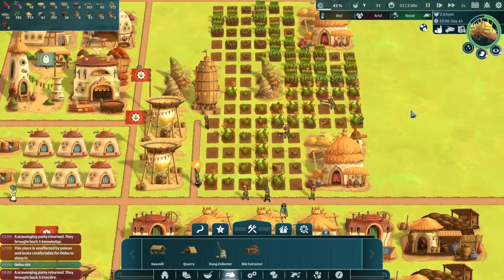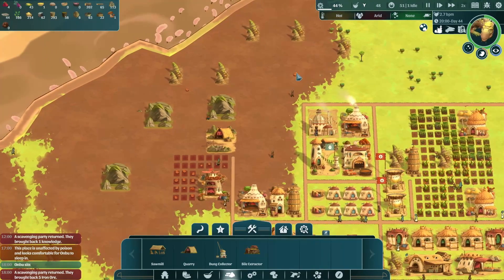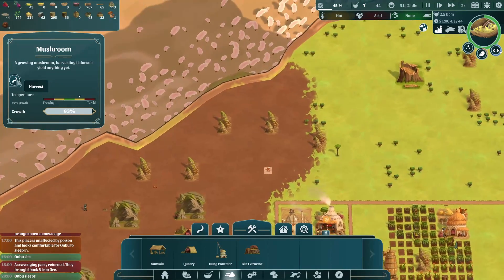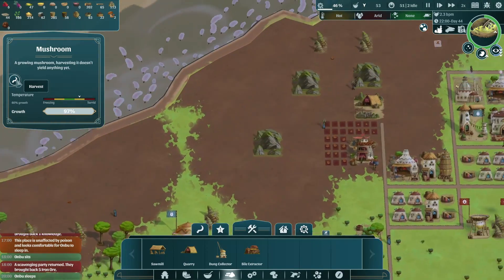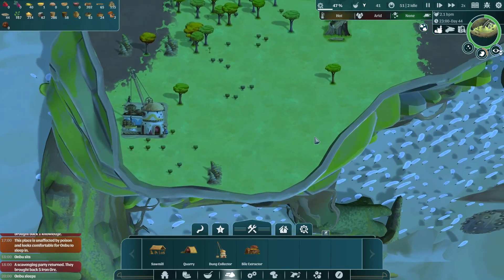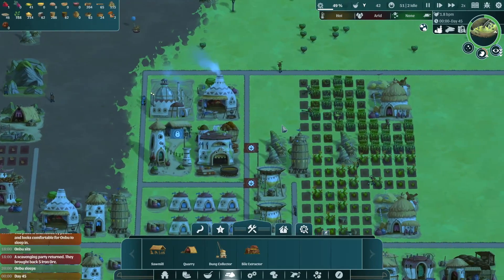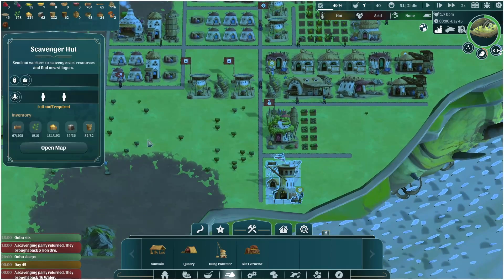New weather pattern. Desert life so far is pretty good — just cactus and corn, definitely good meals. I think we can queue this now. It's gonna be ready by the time someone walks there. We've got to give our harvesters something to do. Onbu sleeps. Got some water.